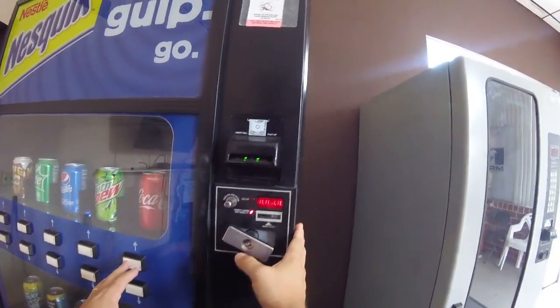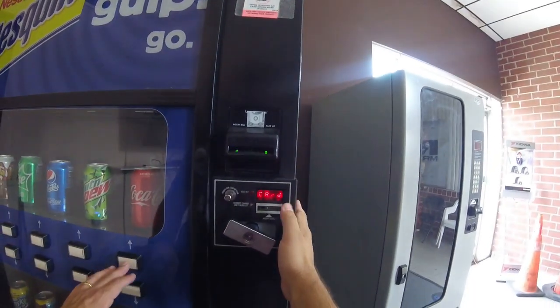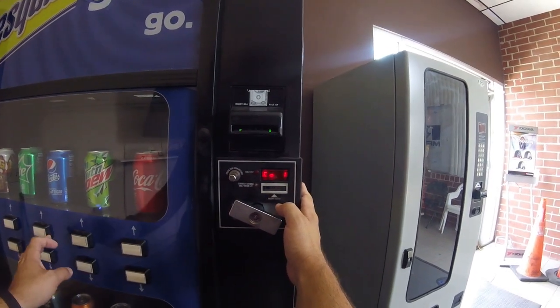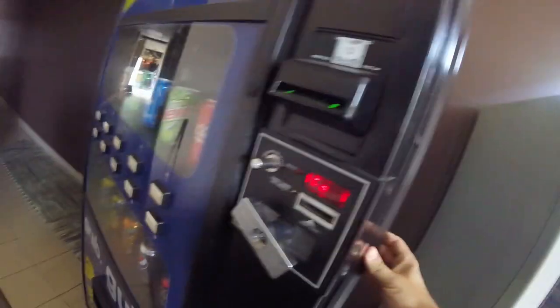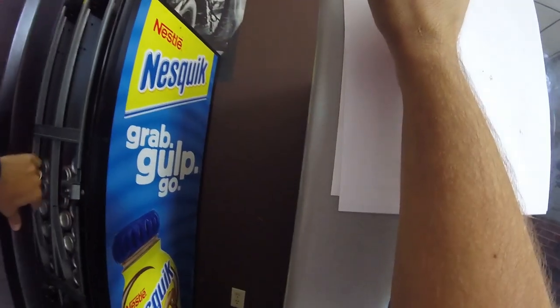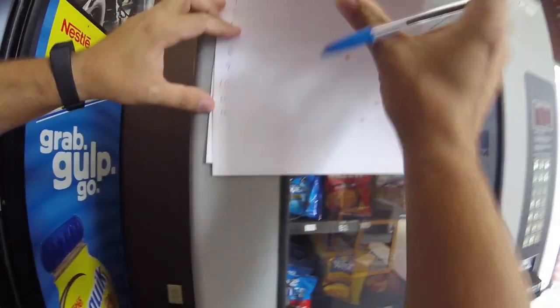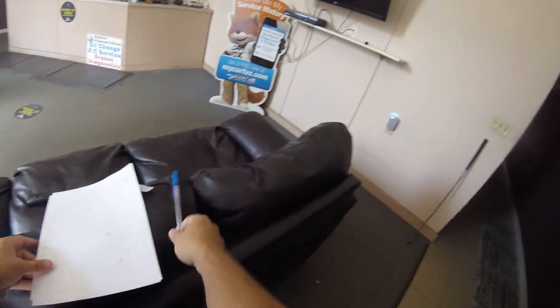Now all we need to do is program which button goes to which column using the space-to-sales option. This is going to be a little confusing because the columns are labeled with yellow stickers but they're not the right numbers. I need to run some motor tests to find out which columns are which numbers. I'm going to make a crude cheat sheet listing columns one through twelve and write exactly which soda falls when I test each one, then display the grid when we're done.